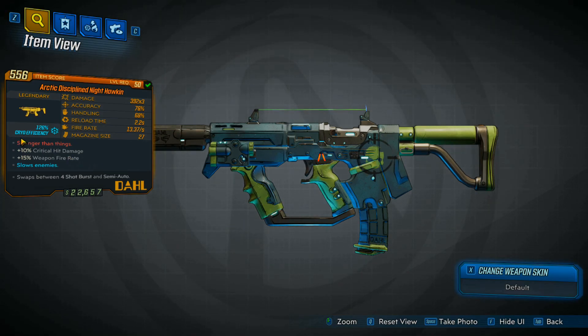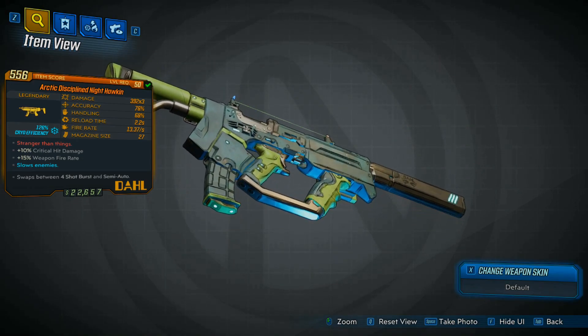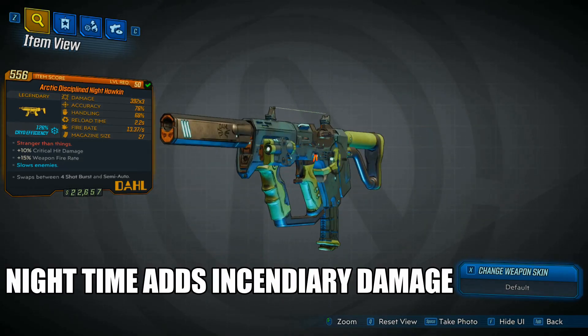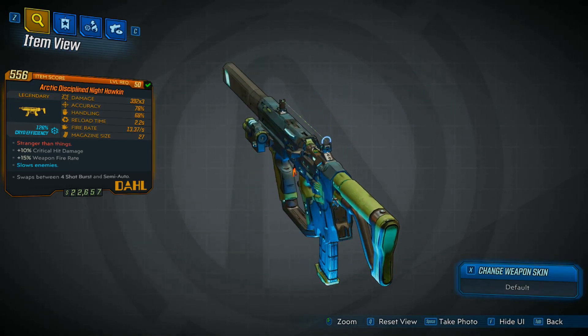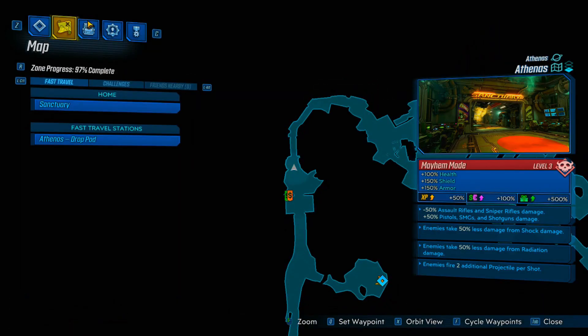I didn't get this to drop — a friend gave it to me. It is a cryo Nighthawken, so if you can get it to drop in fire, that would be great. I'm giving you a 360 turnaround of the gun so you can get a better look at how it looks. Apparently if it is nighttime it does incendiary damage, and if it is daytime it will do cryo. It's a little inconsistent — I don't really notice it, it just seems random.